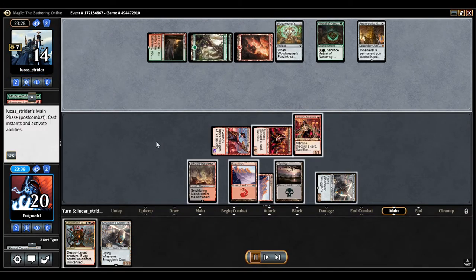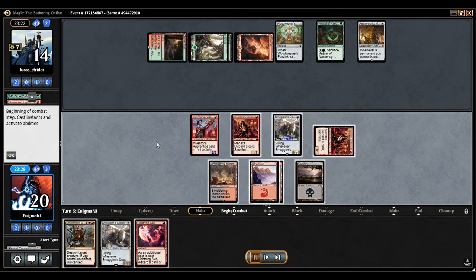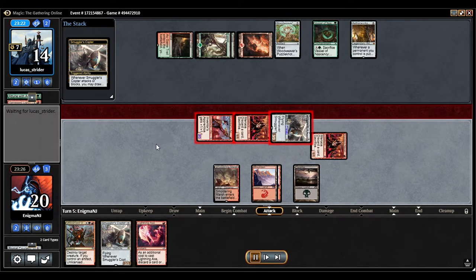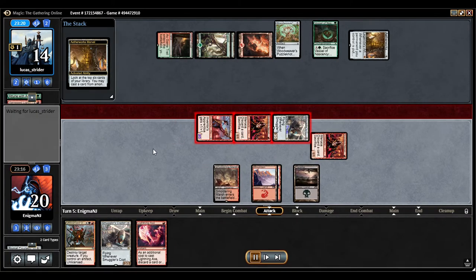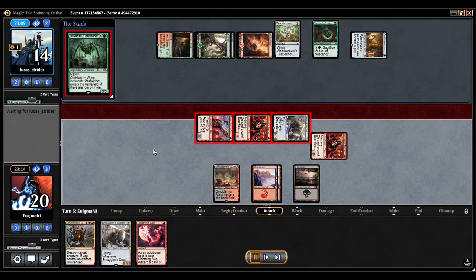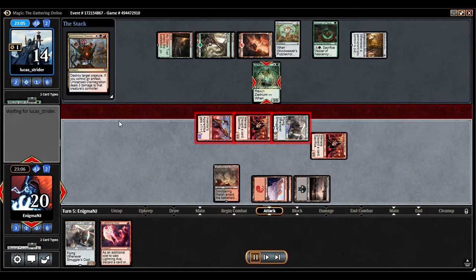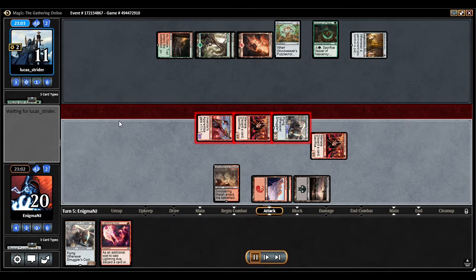And there's the Marvel. Let's see what he finds. That's an Ishkana, but he does not have Delirium. That Ishkana — Ishkana go squishy.